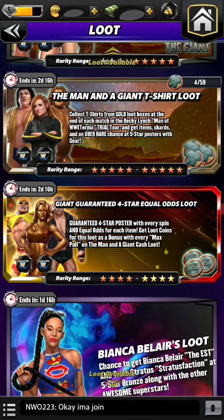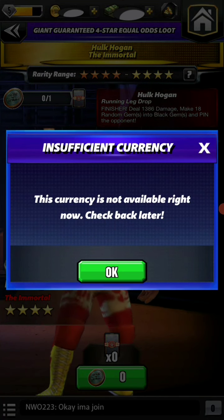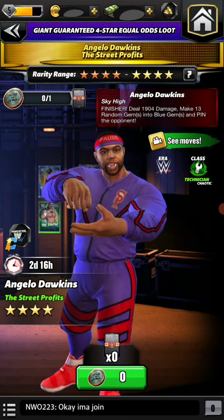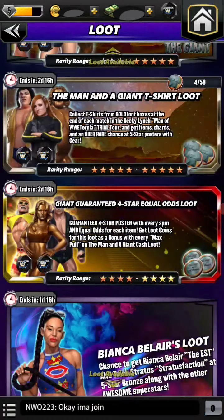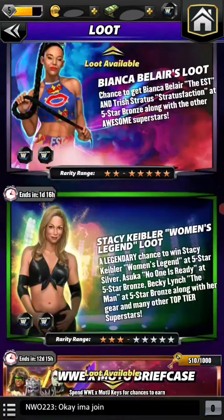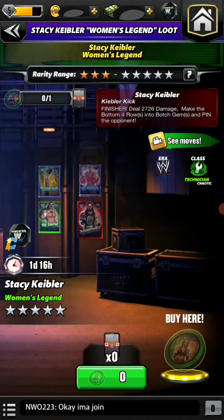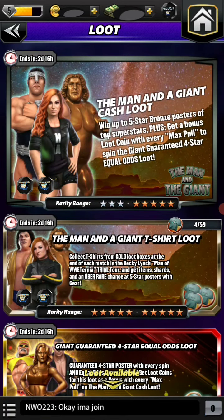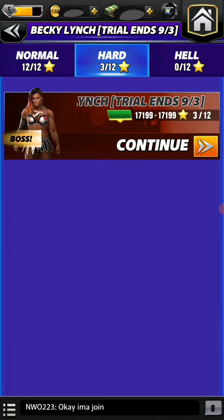Coming to the giant guaranteed four-star: this currency is not available right now — maybe tomorrow or the day after they'll add it. It'll likely be cash only, so your cash should be around 800 to 1000 for the best chance. The other loots are 499 cash for the bank barrier loot, and there's the Stacy Keibler loot where you buy the loot coin. Those are all the loots people have been asking me about.